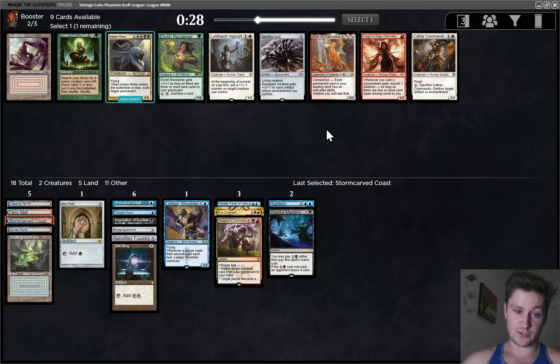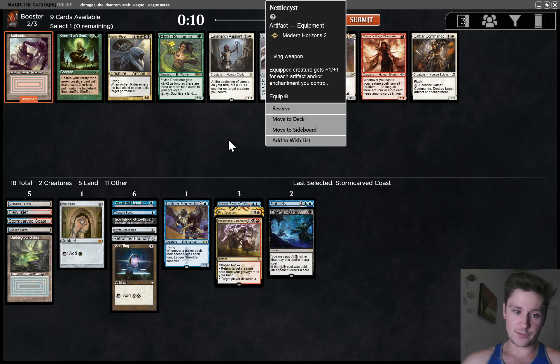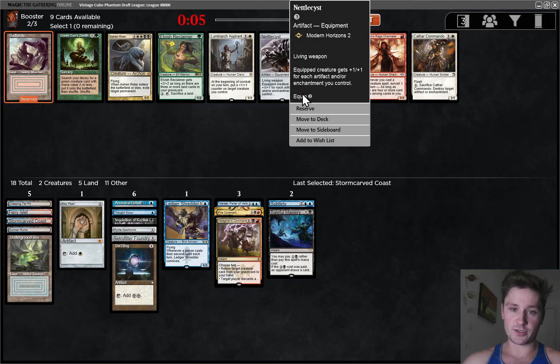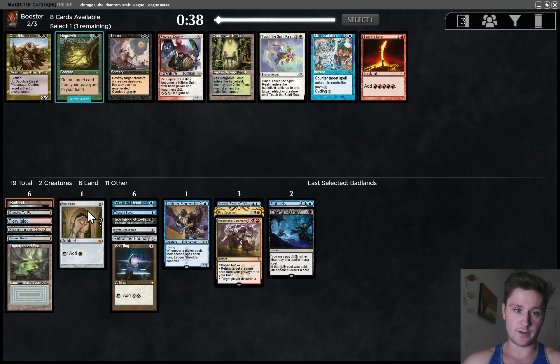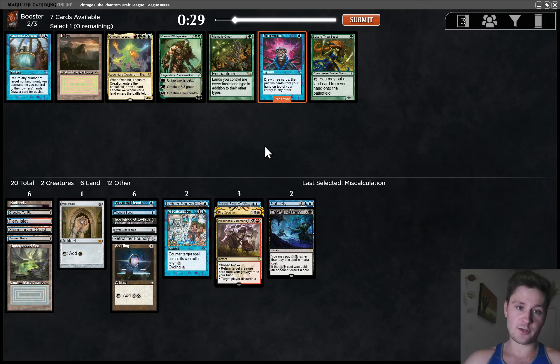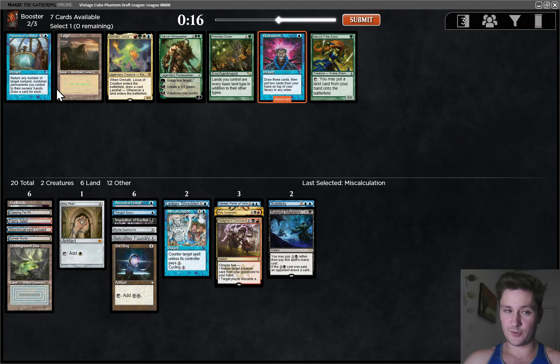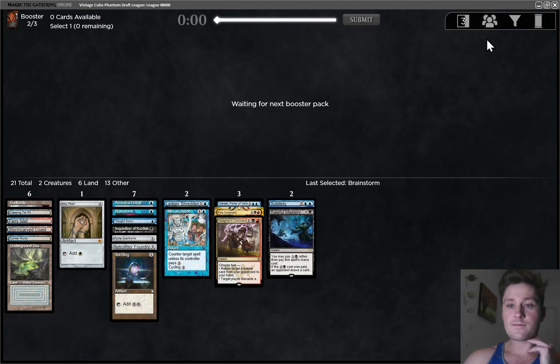Close pick — Dragonskull Summit Channeler is excellent. This is looking like a good Nettlecyst deck now that we have so many artifacts. But there's also Badlands, and I think I'm going to take the Badlands here. We can't really take Channeler until we get more fixing. Badlands is just so helpful. As good as Nettlecyst is with Sol Ring, it's not really a part of our game plan — it's also better when you have more creatures. Late Miscalculation — love getting that. Brainstorm — pretty sweet. We have no Fetchlands, so this isn't the best Brainstorm deck right now, but still, very good pickup. Interesting deck here where our card quality is very high and our fixing is very good, but we do need a few more pieces to pull it together.